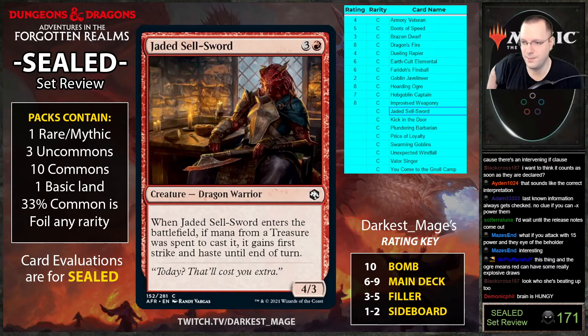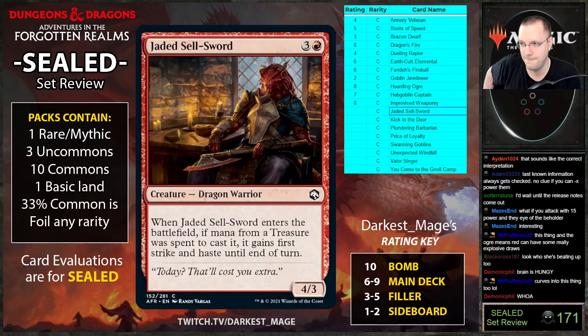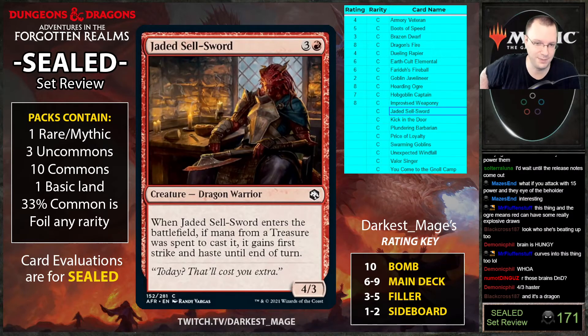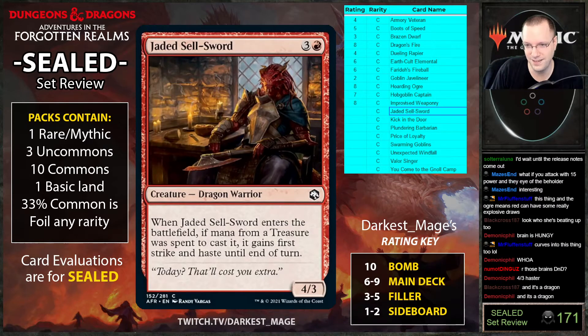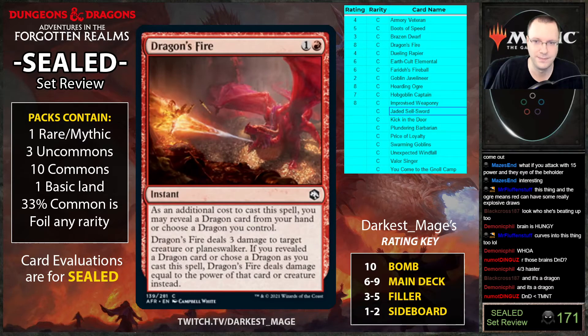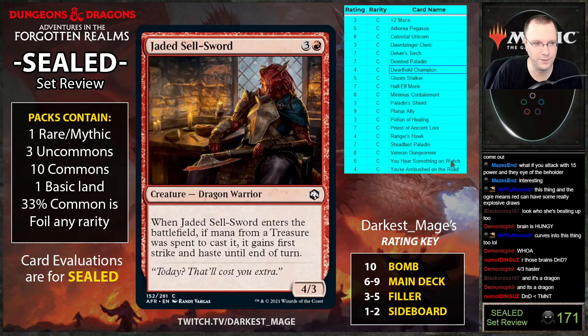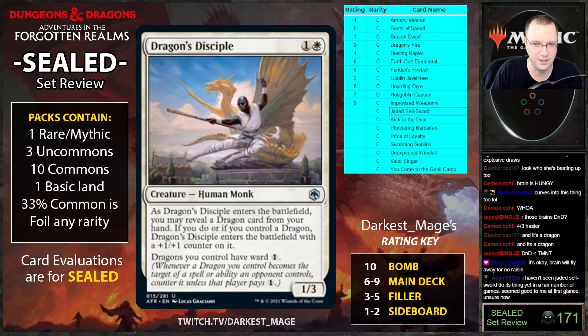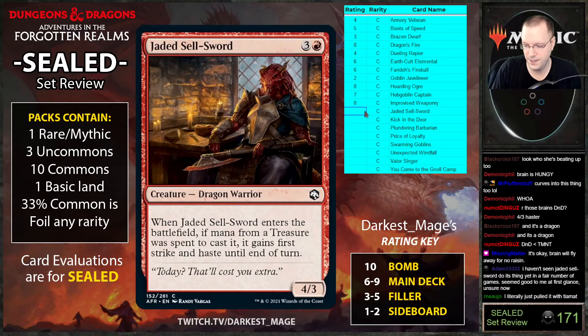Jaded Sells-Sword: whenever it enters the battlefield and mana from a treasure was used to cast it, gains first strike and haste. Pretty awesome payoff — hard-hitting and tight. Also it's a dragon, so you can reveal it to Dragon's Fire to deal four instead, or reveal it to Dragon's Disciple to become a two-four. There are common dragons at low mana costs here.